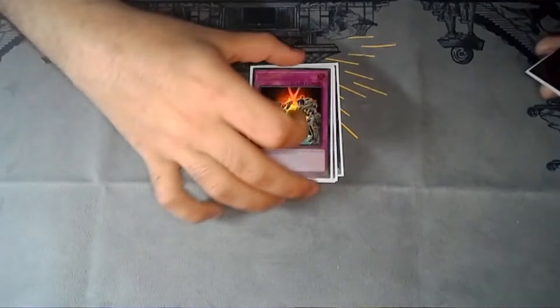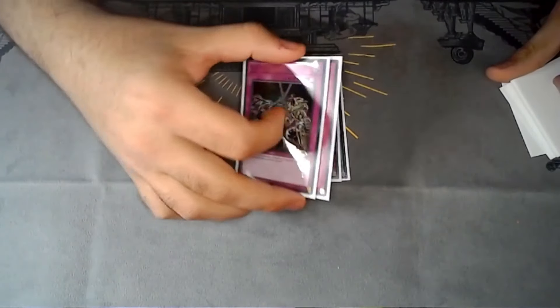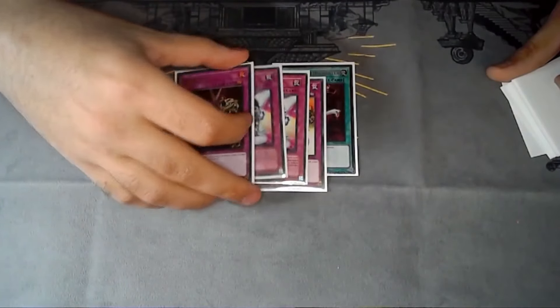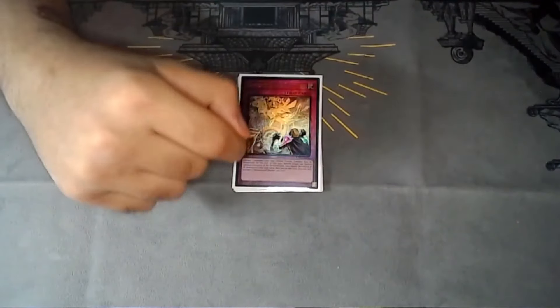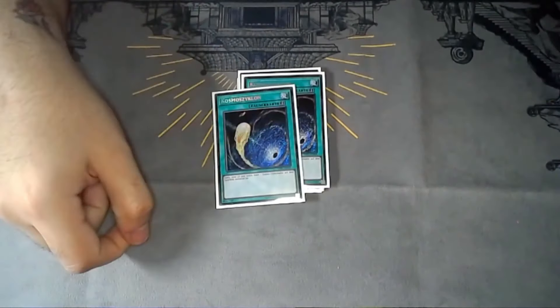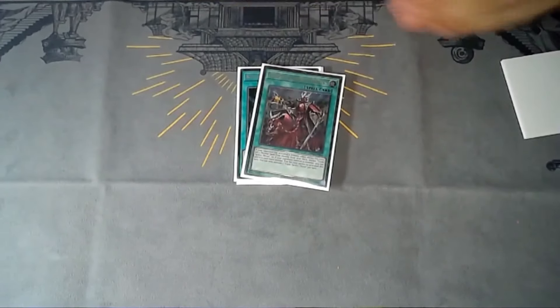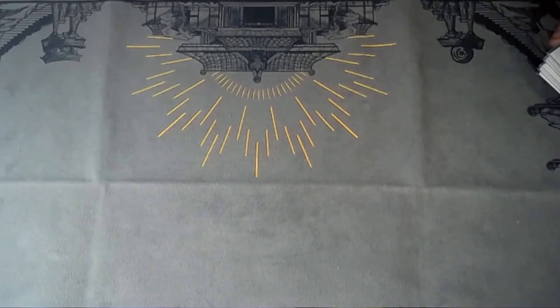Gozen Match is in there but it never came up — I don't think I'm keeping it. I literally threw the side deck together in like five minutes so it's not set in stone. Cross Out — if they do D-Barrier you, you can still kill them with the Promethean Princess line. That snake card does double Cosmic. One Thrust, which will probably end up in the main. Three Droll, three Bell. Around 25 non-engine slots.